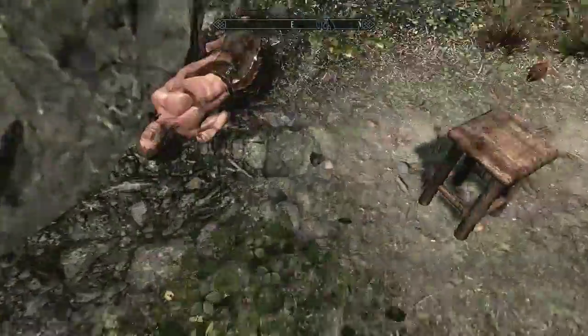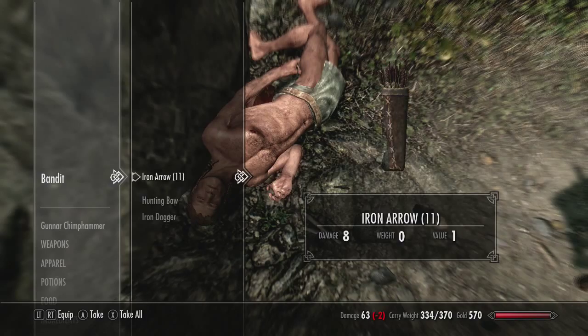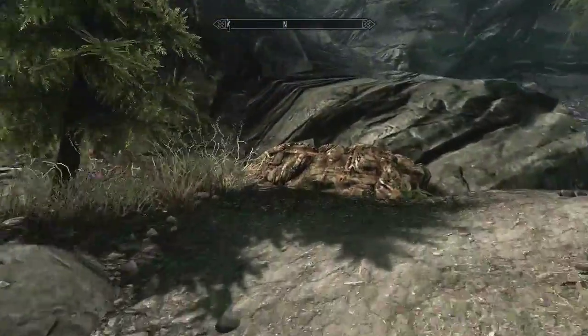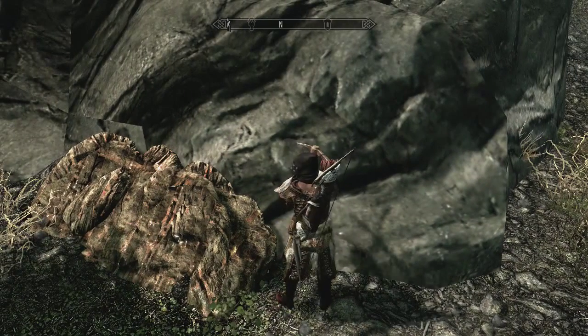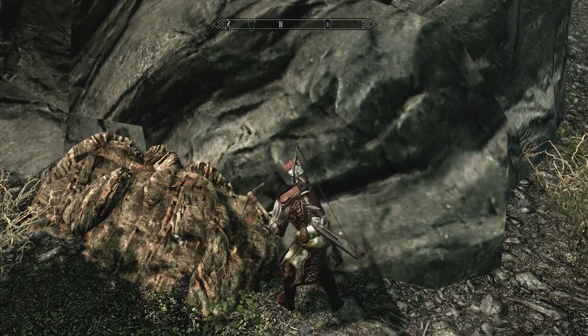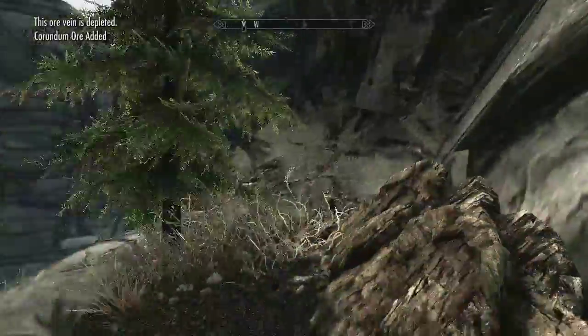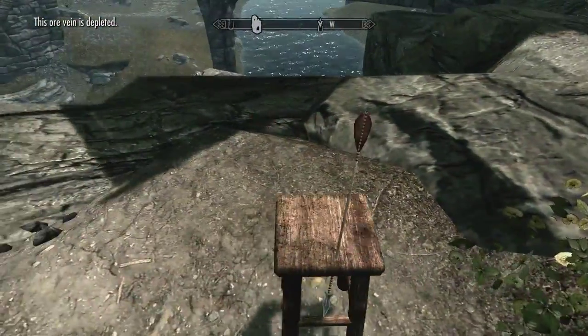Has this bandit been searched? No. We're close to the weight limit though. There's another ore over here — what's this one? Corundum. We need this to make steel, which is a key ingredient for our Nordic armor as you know. I'll have that — excellent.